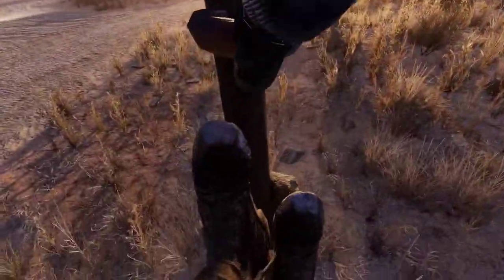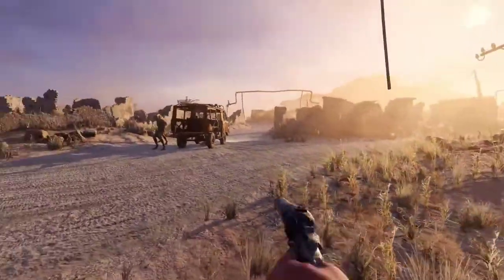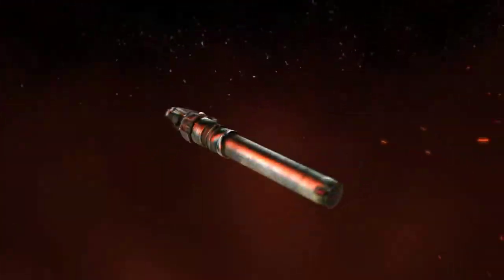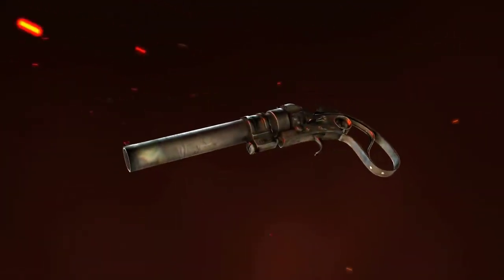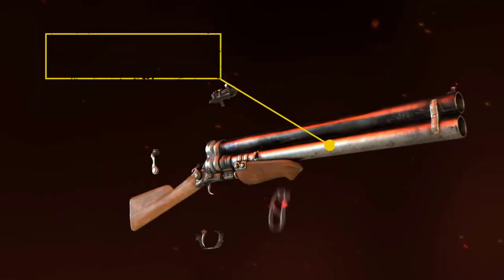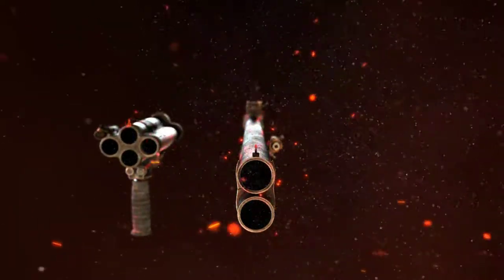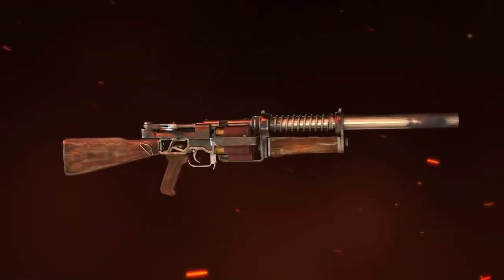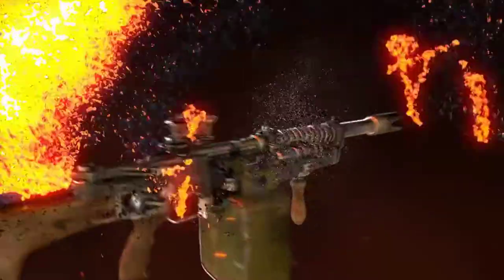With few traditional shotguns surviving the war, Metro engineers had to get creative. Salvaging scrap from the surface world, cutting, welding and repurposing materials, they designed a duo of powerful weapons for devastating close-range combat: the Ashot and the Shambhala — Metro-made shotguns that pack a mean punch.